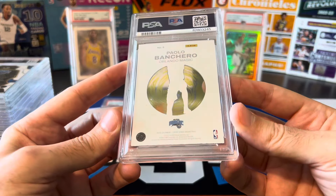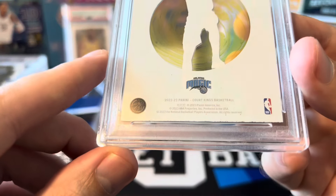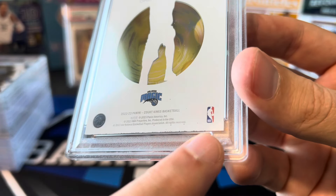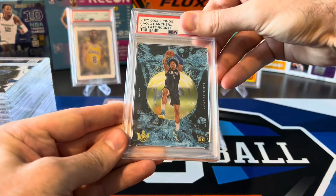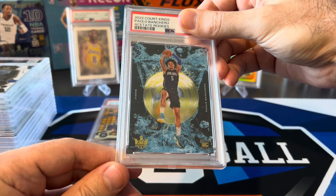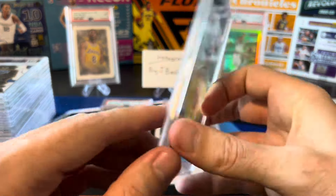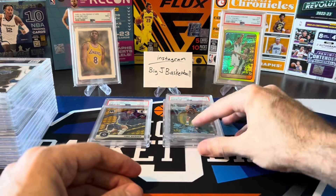This one I knew was a risk — Paolo Court Kings Acetate Rookie. If you look at the bottom here, I didn't know if this jagged edge was the design of the card or not, but it's definitely a hard card to cut, a tough card to gem. If you look at the pop reports there were not a lot of tens — lots of nines and below. Nine. That's kind of what I expected. I was holding out hope for a 10 but I'm not surprised at a nine.